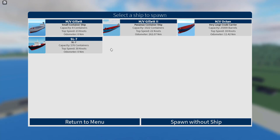So when we click play, we've actually got a new ship to our roster. This is the SL-7, and we've got all of our MV Gilets, and the MV Octane, which is a reference to the LEGO Oil Company, which is pretty cool. But yeah, let's check out this new ship.